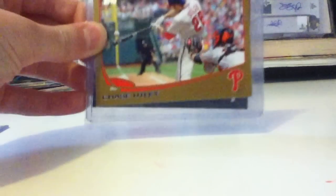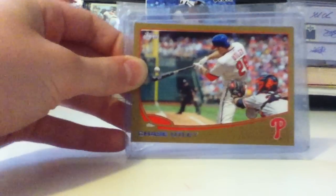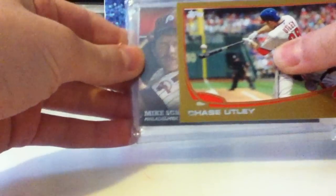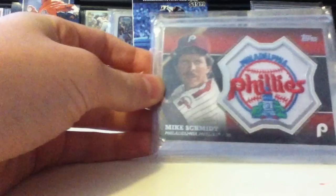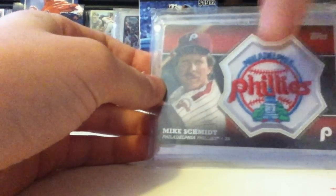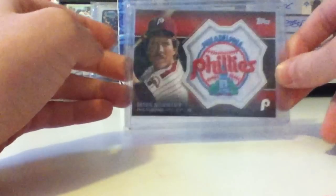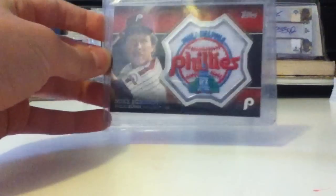The commemorative patch I got wasn't bad at all. It's selling for like $7 or $8 on eBay — it's actually one of the nicer ones. I didn't get one of the rookie patches, but I got one of the other ones. It's one of the only old players on the regular commemorative patches. Here it is — you see the Phillies logo? You know how that is — it's Mike Schmidt. See the Phillies logo back then. It's a nice little card. They're not numbered, but they're really cool looking this year — way better than last year. I just had to pick one up.